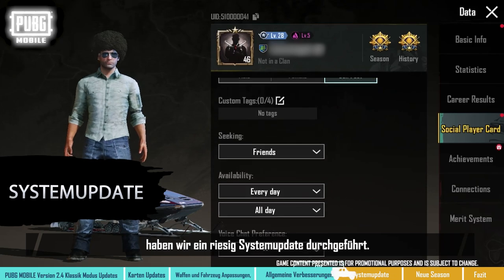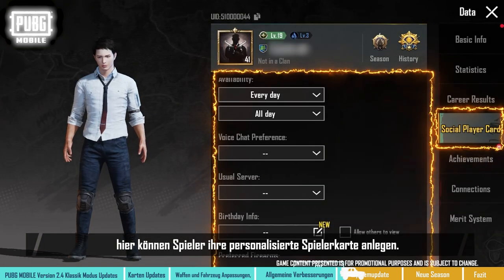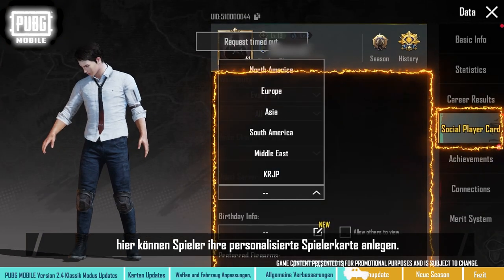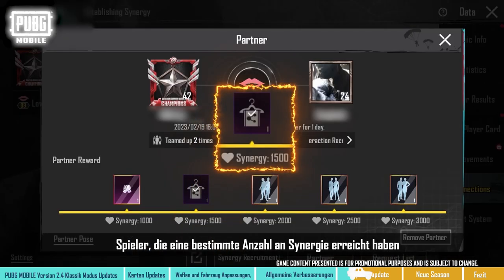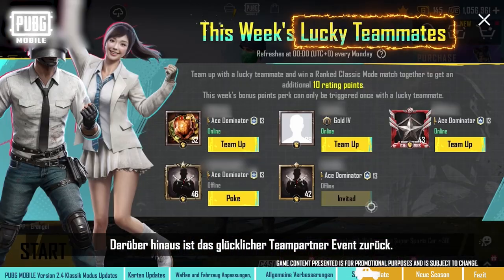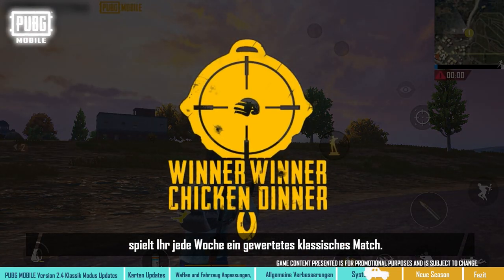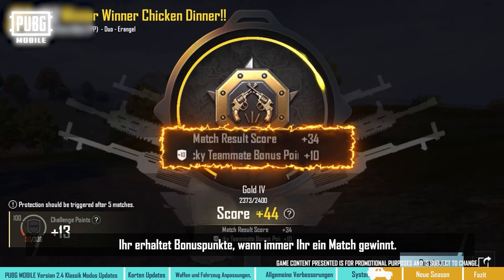In the new version, we've done a major system update. Firstly, we've added a Social Player Card feature, where players can set up and display their personalized player cards. Players that reach a certain amount of synergy can use the Portable Closet when teamed up with their partner. Moreover, the Lucky Teammates event has returned — team up with the recommended Lucky Teammates and play ranked Classic Matches every week.